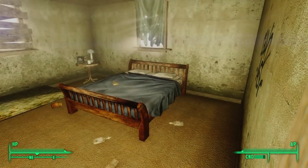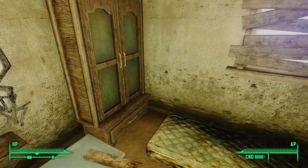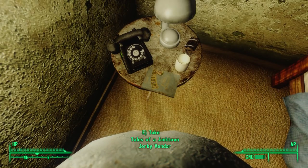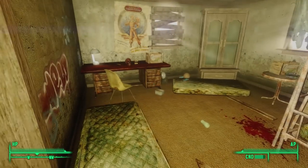Heading into the northeastern room, we find a trunk to the left. Inside the cabinet, we find some 10mm ammunition, and a copy of Tales of a Junktown Jerky Vendor on a nightstand near the table, next to a big stash of railway spikes.